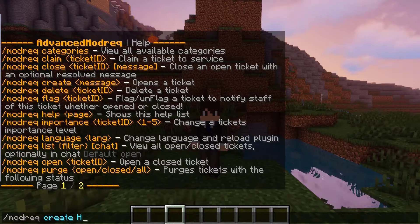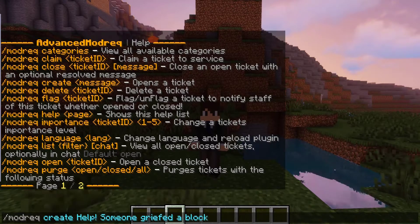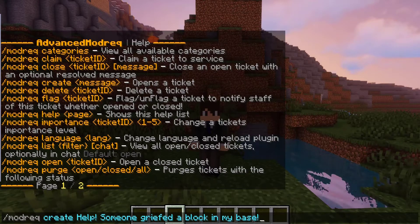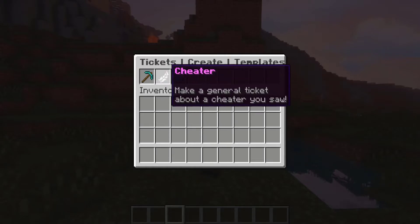We can say something like, 'Help, someone griefed a block in my base.' So this is what a player would say towards staff members if no one's online, if they just want to make a report of something that happened.